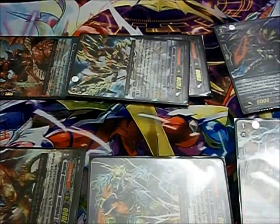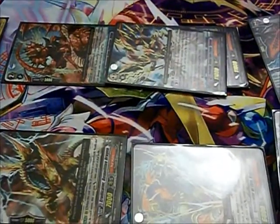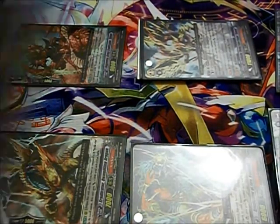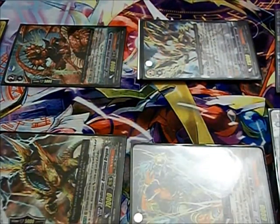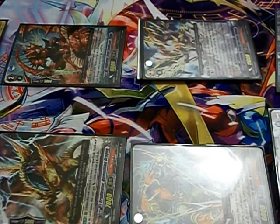It's getting pretty close to the end of the game. I'm sitting at 4 damage and I've got a 13,000 attack Vowing Saber Dragon Reverse. My opponent is coming at me, and I'm going to no-guard this. Let's see what happens from my opponent's end.